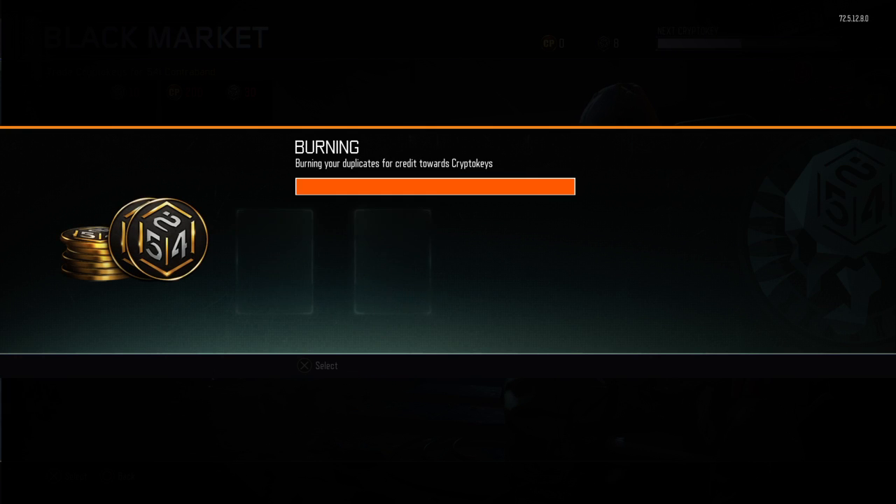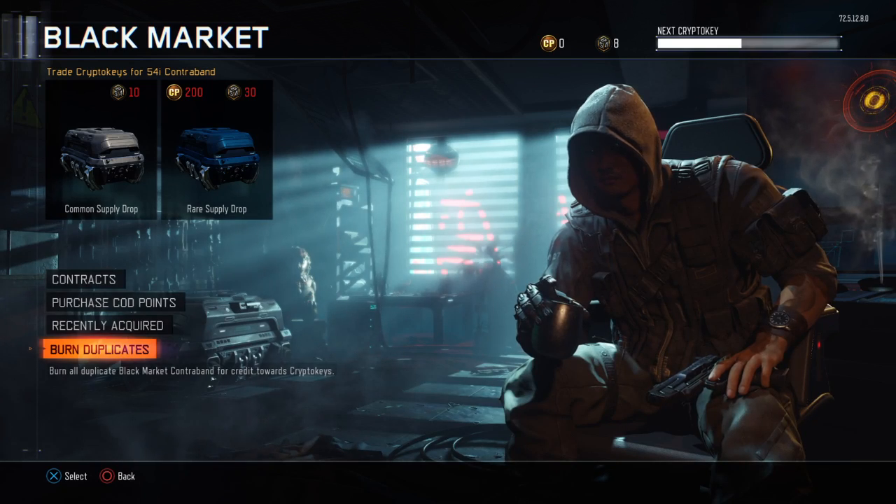I got the Common and Rare, so I'm going to burn them — for eight Crypto Keys. Need two more for number 97.